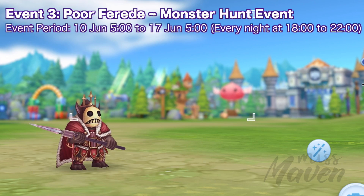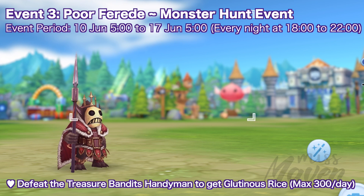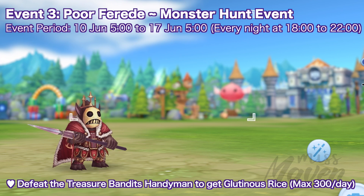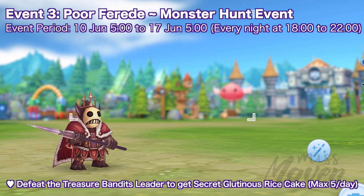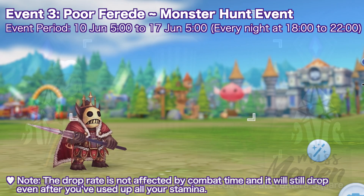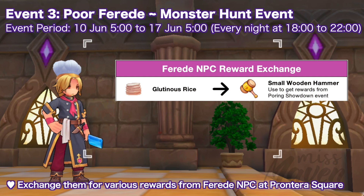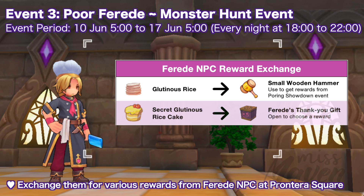Up next, we have the Porphered Monster Hunt event. During the event period, Goblin Treasure Bandits will appear in Printera Southgate every night from 6 to 10 pm server time. Defeating the Treasure Bandit's leader will drop Secret Glutenous Rice cake with a max limit of 5 per day. The drop rate is not affected by combat time, and it will still drop even after you've used up all your stamina. You may exchange them for various rewards from the Red NPC at Printera Square. The Glutenous Rice can be used to redeem small wooden hammers, while the Secret Glutenous Rice cake can be used to redeem Fred's thank you gift.